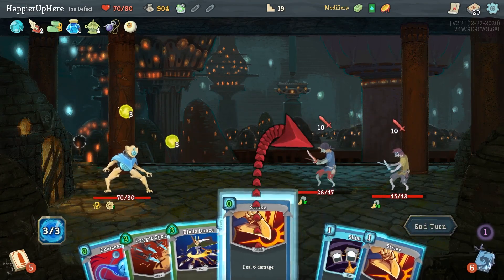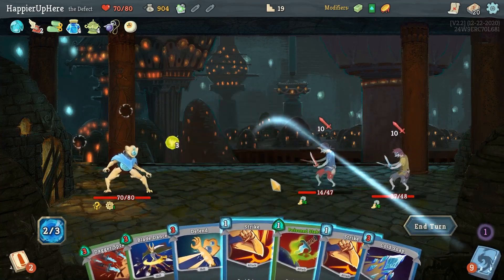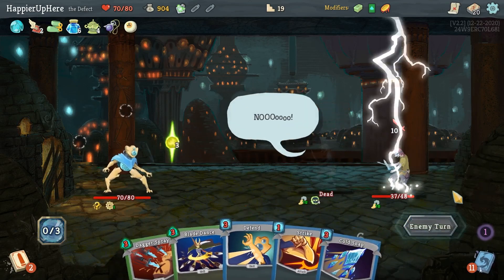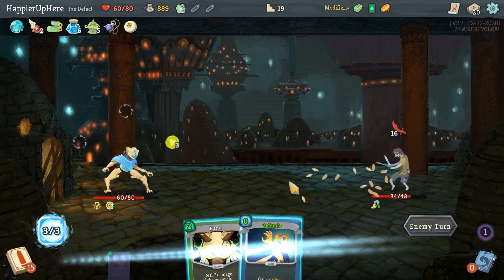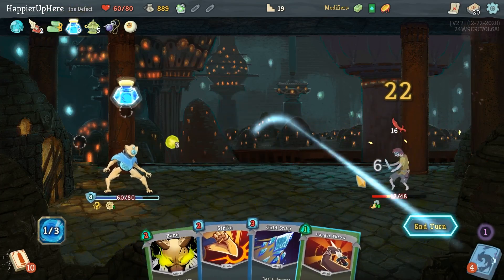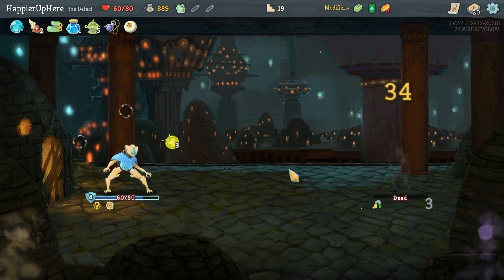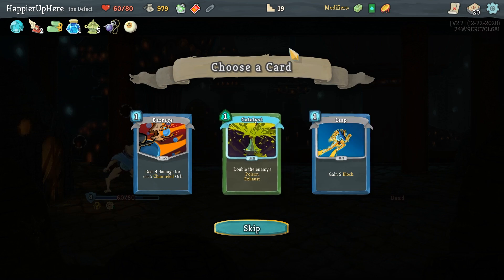Poison Stab and a regular Strike. 16 incoming — free Defend is always nice. Strike, Dagger Spray — I can't afford Cold Snap but I can do Dagger Throw, and the orb will kill. We got an Attack Potion. If I had more poison, Catalyst would make sense; if I had more orbs, Barrage would make sense. Let's take the Leap.